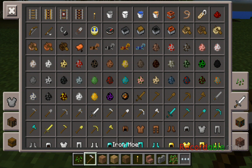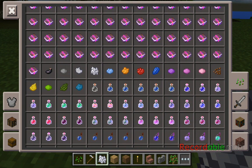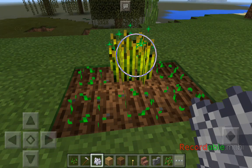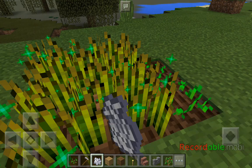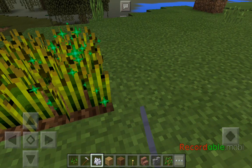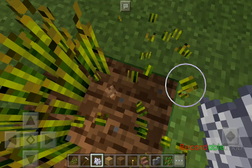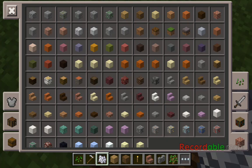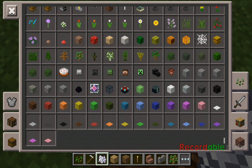All you need to do is get bone meal — it's basically white dye. When you place it on your crops, they grow faster, and you'll know because it has a green sparkle. So that's how you make your crops grow faster, and I'll prove it — this is not a mod. You can do it with anything as long as you have bone meal.